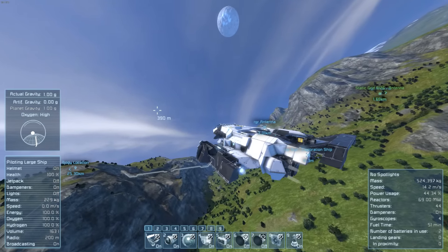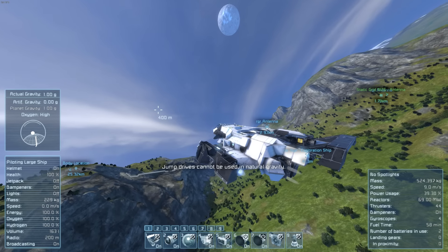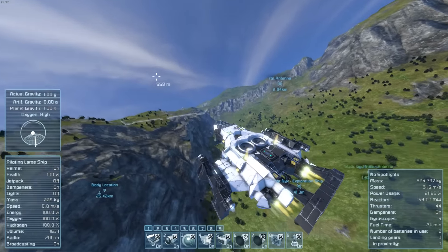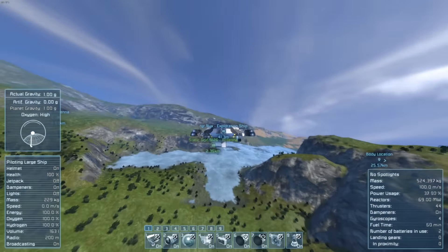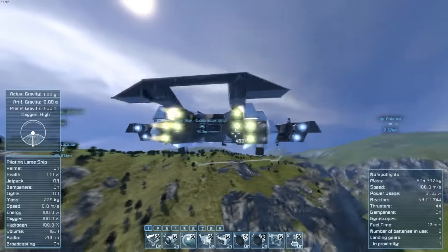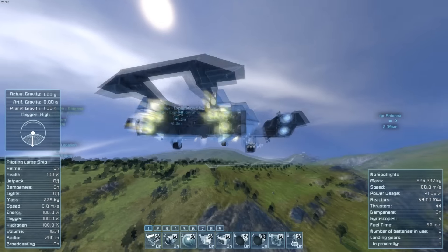Let's switch the hydrogen back on. And away — completely different ship when it's on hydrogen. But if you're on a planet with lots of ice, that's fine. If you run out of hydrogen, you're stuck on atmospheric thrusters only. The two large atmospheric thrusters will give you more than enough lift for the ship.